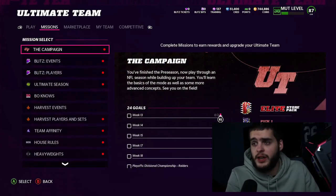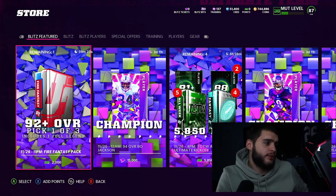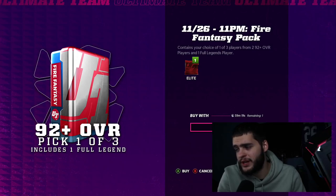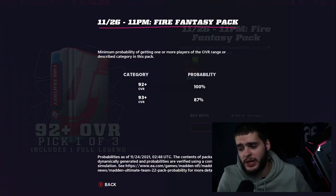First things first — head over to the marketplace. The Fire Fantasy Pack is live: 92-plus overall, pick one of three, and it includes a full legend. Fire Fantasy packs have always been some of the best packs in Madden. They're limited — you only have an hour, so make sure you hop on this as quick as possible.